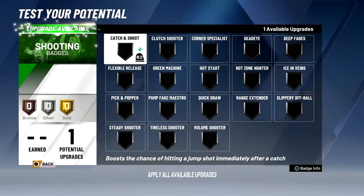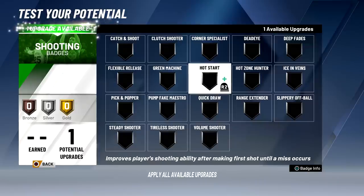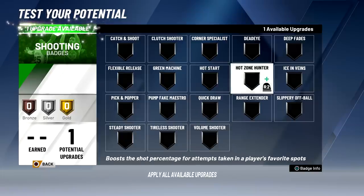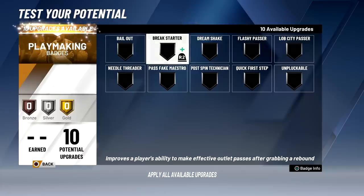For shooting badges, since your shooting stats are low you can go with deep fade because your fade is decent at 75. You can go with hot start so if you make your first shot all subsequent shots are boosted until you miss. You can also go with hot zone hunter since most shots will be in the paint, or volume shooter if you're a main scorer. I'm going with hot zone hunter.